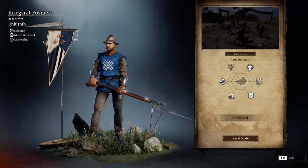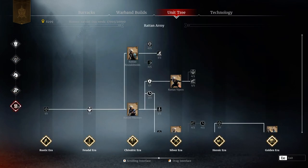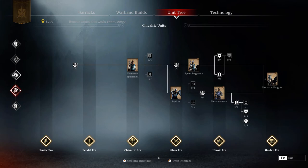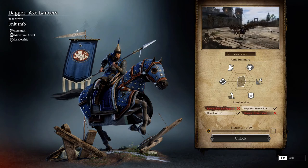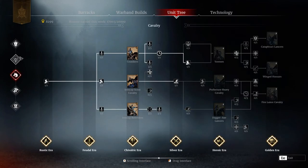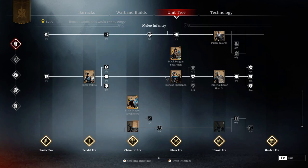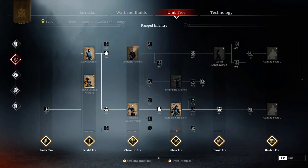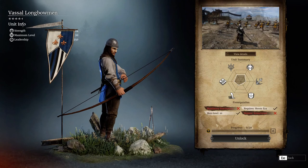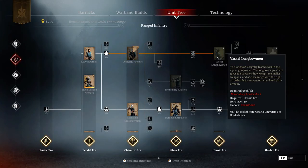Then you need Kriegsrat Fusiliers - get them ACP as well. Then you have another 4.5-star unit that's going to be useful: Dagger Axe Lancers. And also you need the Vassal Longbowmen, which are also 4.5-star units. You need to get them ACP too.